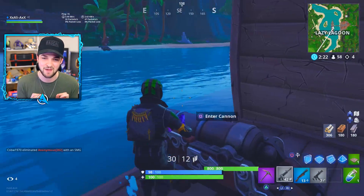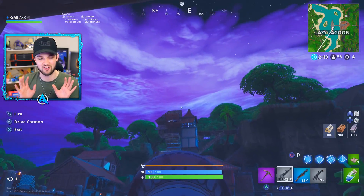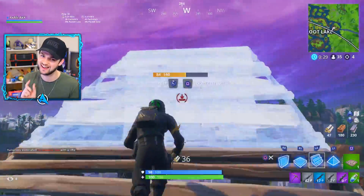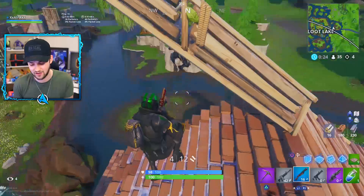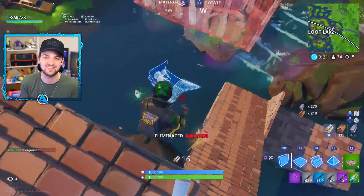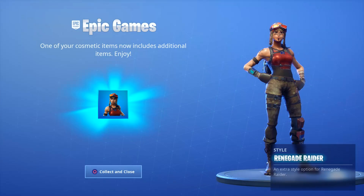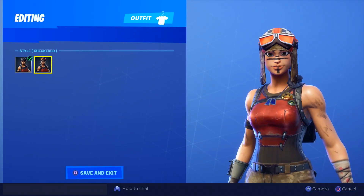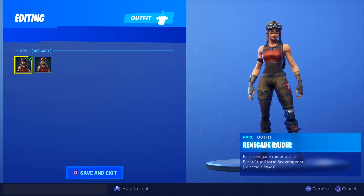Now it comes to OG skins — obviously a very sensitive topic. A lot of them have come back one by one, and the OG list of super rare skins is getting smaller and smaller. Specifically, the Renegade Raider is a Season 1 exclusive store item. However, it recently got a new variant with an orange racer hat on it, and people are thinking that if they're bringing that in, it means one version will come to the store while the variant keeps it exclusive for everyone that already has it.